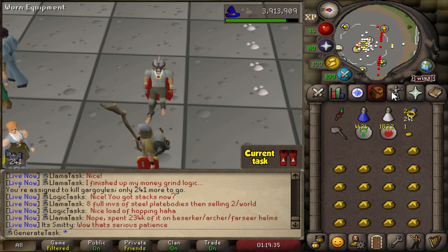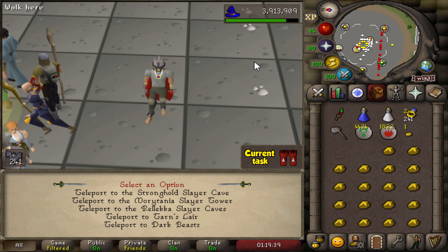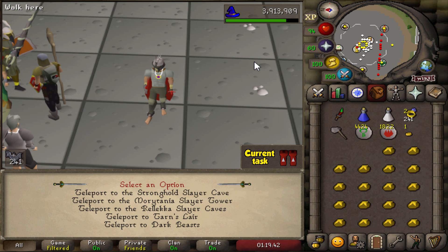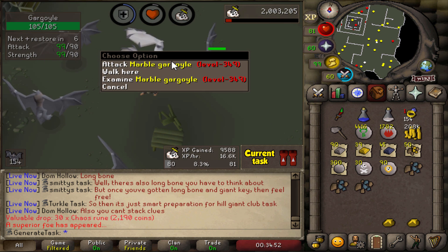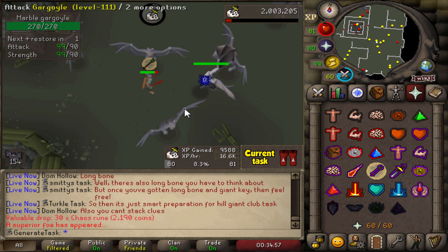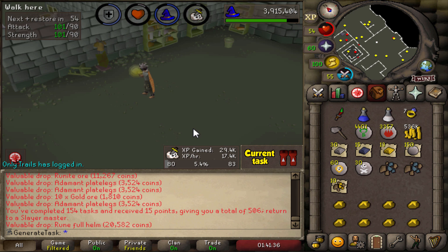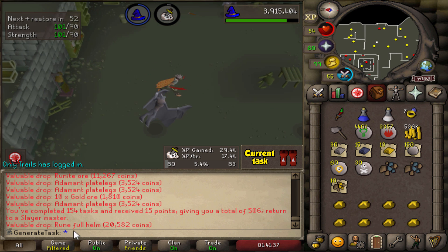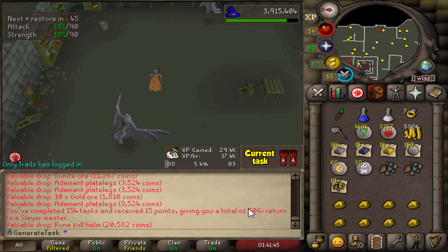I'm not going to boost for the Dragon Boots because I feel like it's better to keep those spices for later on. There it is — the very first superior. We got an Eternal Gem. The very first Slayer task has been completed. We've now completed 154 tasks with a total of 506 points and that task streak is still going.